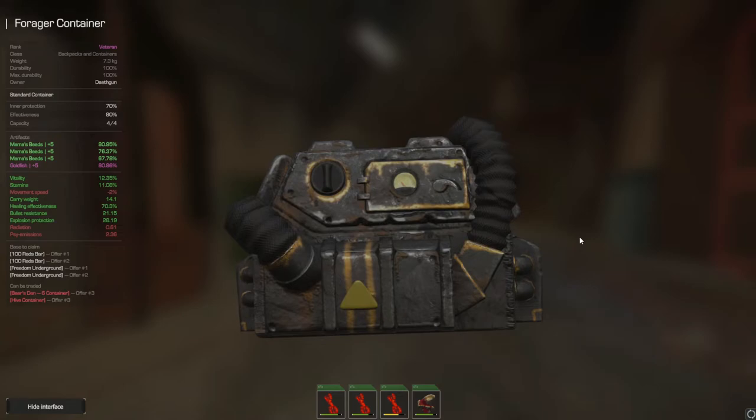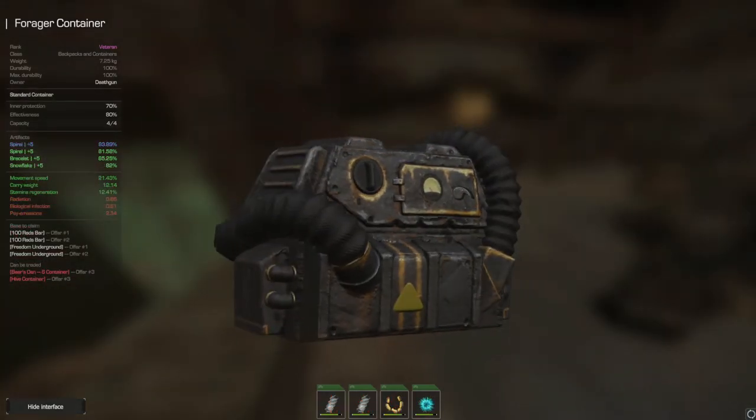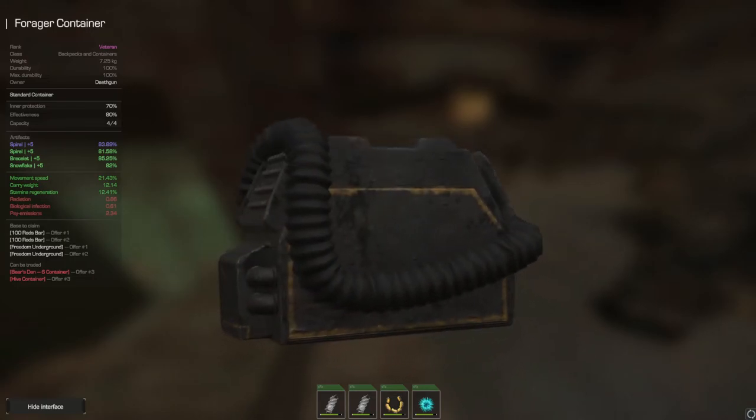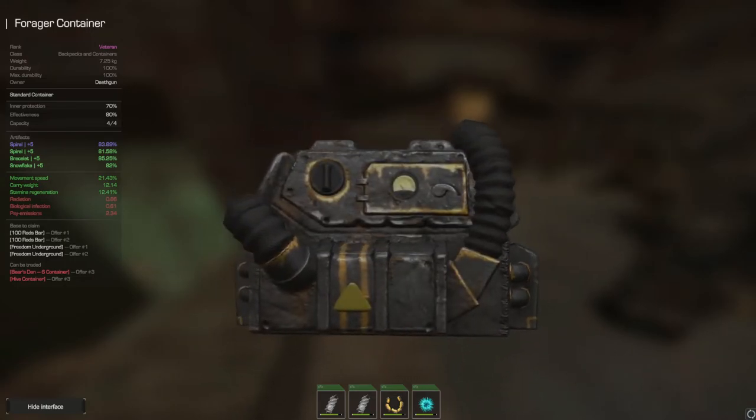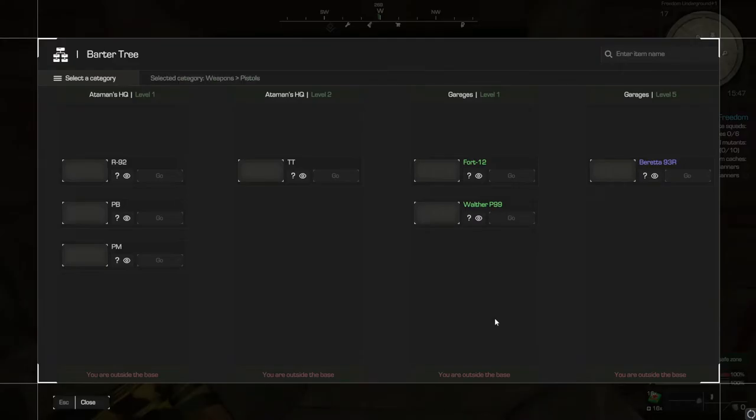You can see right here I'm rocking three mama's beads and a goldfish, and I could probably rock a fourth mama's bead and that's not enough. The speed builds with this same container are equally as nutty — you can get insane speeds. Carry builds are the same thing; you might have to slot in something to counteract certain drawbacks, but nonetheless this container is amazing.